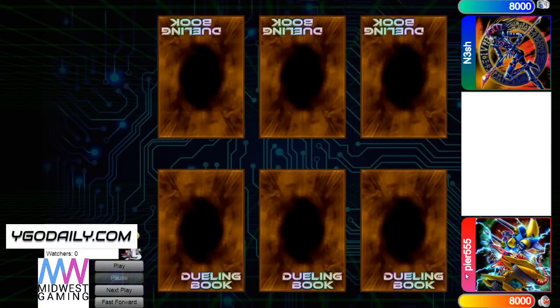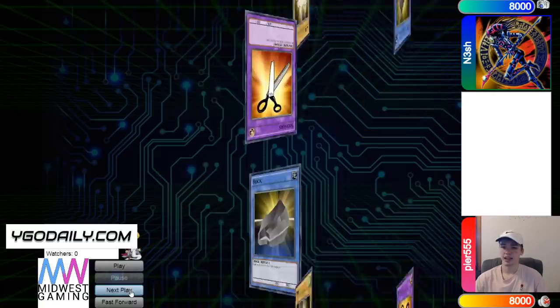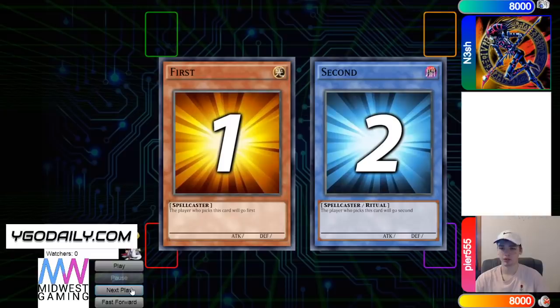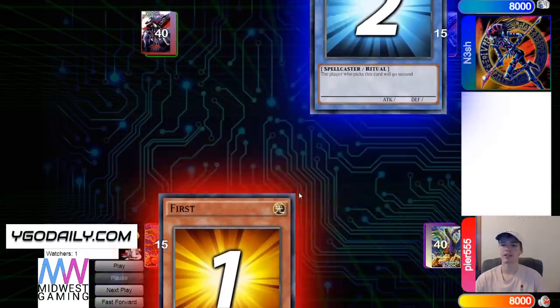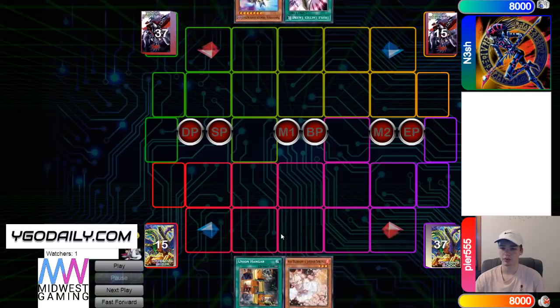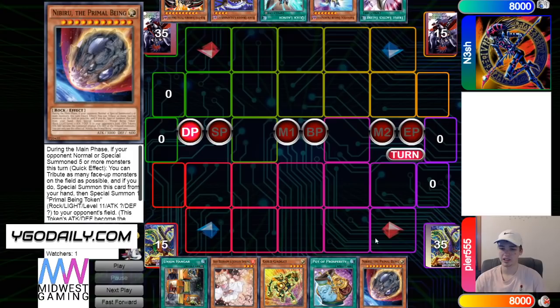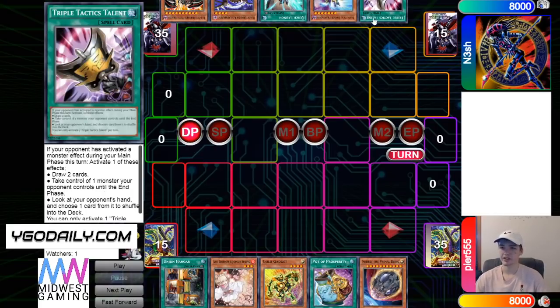The DB Grinder here, back at it again with another video. This time we have Pier 555 with 781 rating versus Nesh with 752 rating, so it's going to be another high rated DB video. We're going to see a tie and then Pier win the rock paper scissors, so they get to decide if they want to go first or second. We see 40 versus 40 — gotta love to see it — and Pier is going to go first. First opening hand is Hanger, Ash, Gold Gadget, Prosperity, and Nib. This is solid, this is like exactly what you want to see.